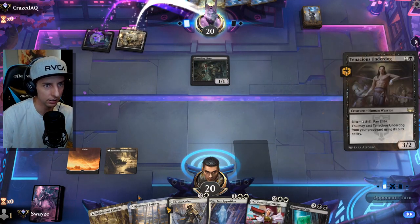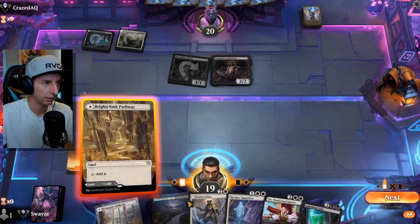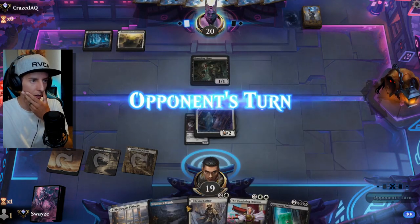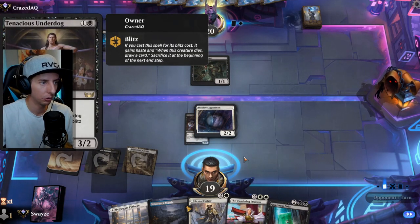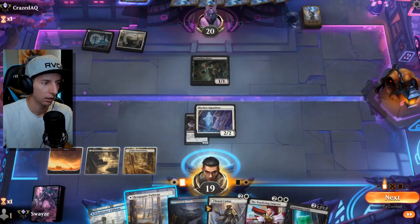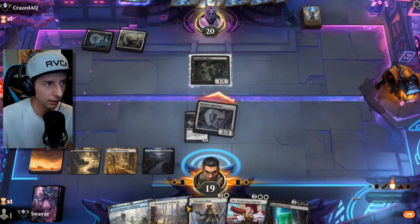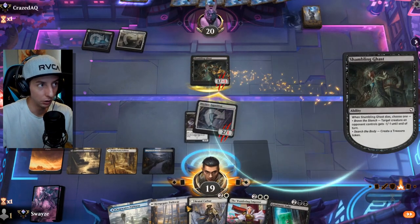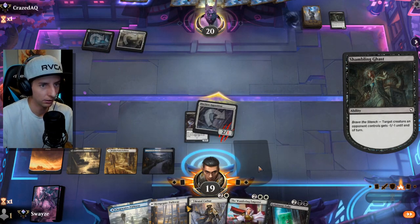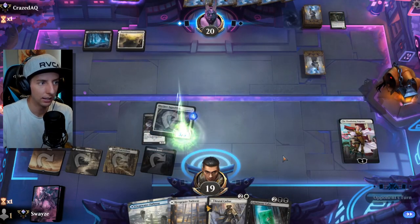They go straight for the Tenacious Underdog, which is actually a better target to exile. We'll exile the Underdog first with the Apparition — we don't want it coming back with blitz later. They're playing Mardu, so it could be something like Doomscar. We entice them to use the Shambling Gas minus one counter on the Apparition, which slows down their mana production since they're already missing land drops.